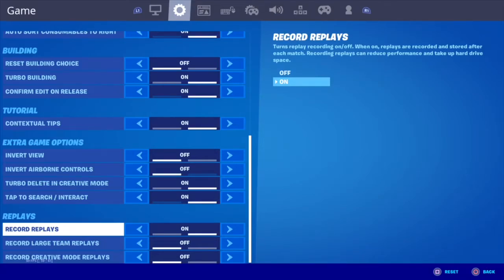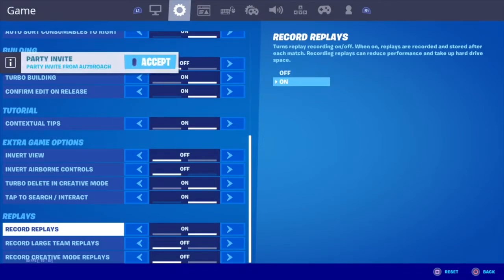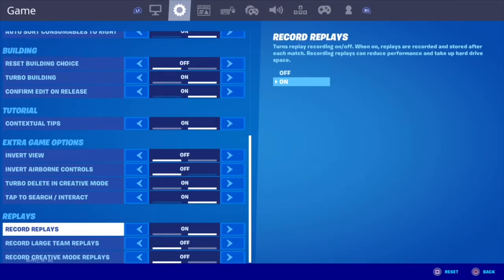So let me show you how to do it. Go to Recorder Replays. I'm basically going to read what this says: replays turn on replay recording on or off. When on, replays are recorded and stored after each match. Recording replays can reduce performance and take hard drive space.